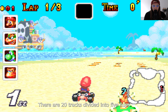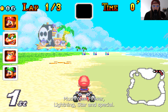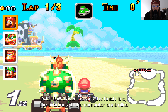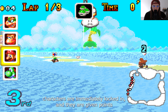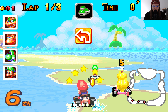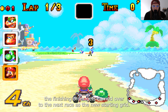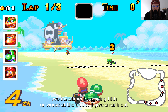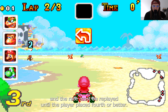There are 20 tracks divided into five cups: Mushroom, Flower, Lightning, Star, and Special. After the player crosses the finish line, the positions of the computer-controlled characters are immediately locked in and they are given points based on those positions, ranging from zero to nine. The finishing order carries over to the next race as the new starting grid. Just like in the previous two installments, placing fifth or worse at the end will give a rank out, and the race must be replayed until the player places fourth or better.